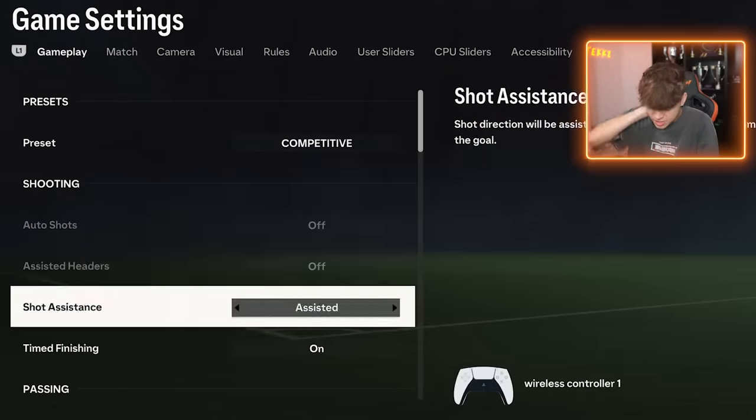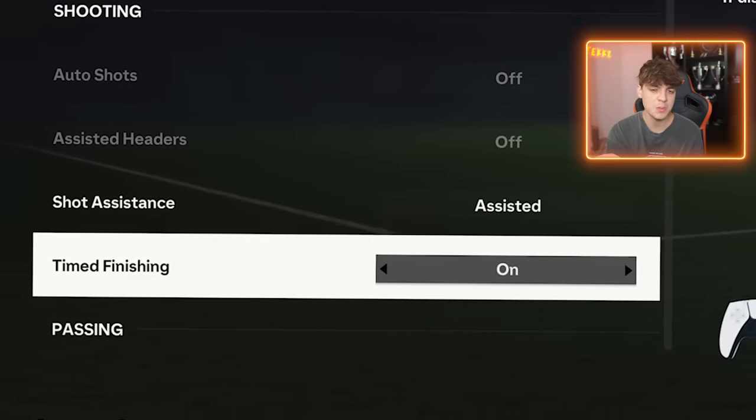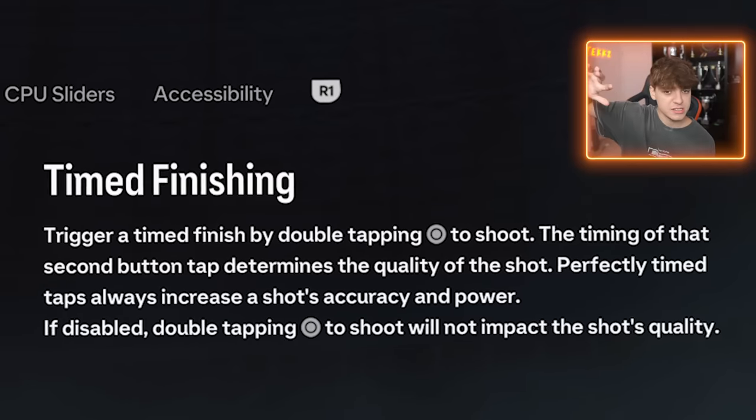Now, these are my game settings. Competitive. Time finishing on — you lot know about time finishing. If you're greener on a shot, it's 100 times better. If you learn time finishing, you'll score a chance that has 50% chance going in; if you're greener, it has like 95% chance going in. You will not find a good player that doesn't time finish, so get it on and practice it.